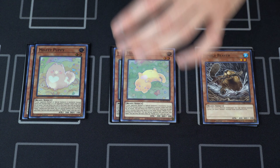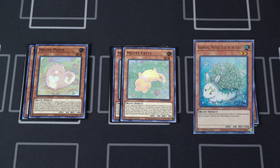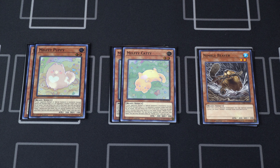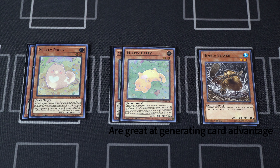Moving on, for Melfi monsters we have two copies of Melfi Puppy and two copies of Melfi Caddy. Puppy can serve as an interruption, returning itself to the hand to special summon Kalintosa from the deck. Caddy is amazing because it can search you Tri-Brigade Karaz or Alpha the Master of Beasts — that is crazy. I found two and two to be the most optimal ratio, because Puppy's effect can special summon Caddy from the deck, and then Caddy can get you the additional search.